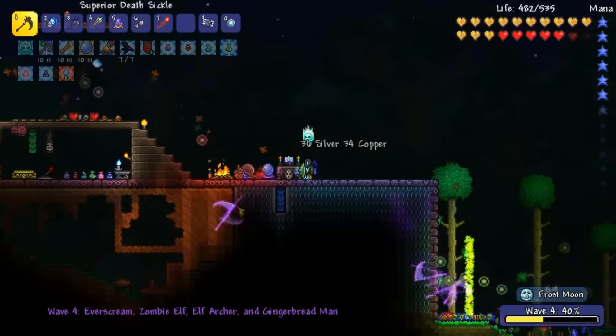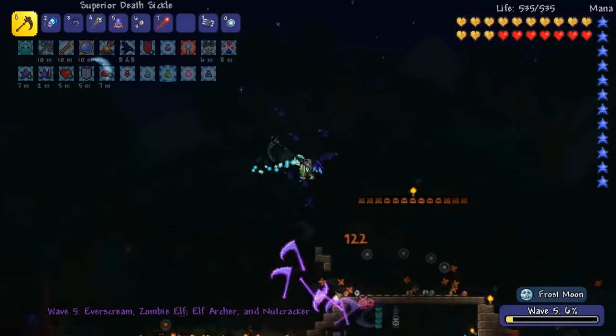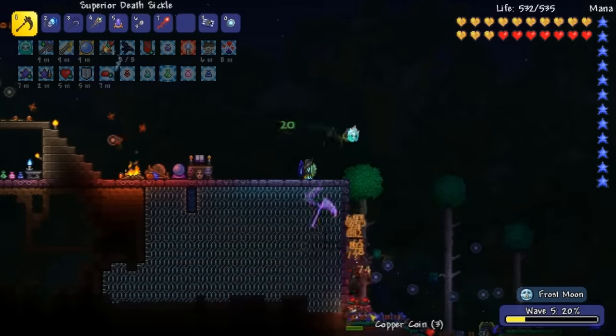There's an Everscream — hold up, get the buff. Frame rate's dropping, too many enemies — too many goddamn enemies over there. How about over there? Holy fuck, you see the amount of enemies?